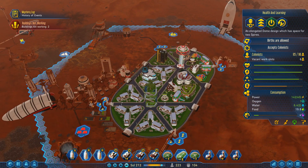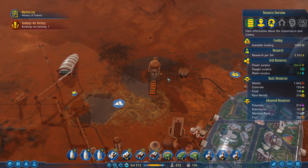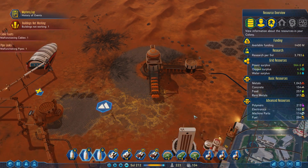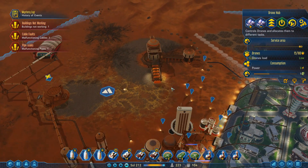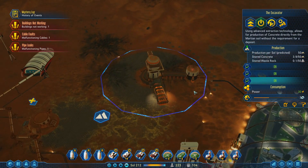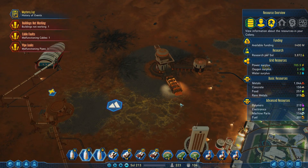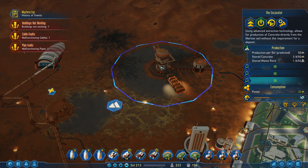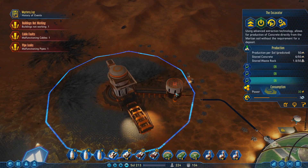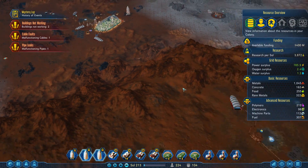This has vacant work slots but everybody is full up. Look at this thing go — are you keeping up with it? Looks like it. There should be concrete storage over here. This thing's pretty great — it's just going to do nothing but get concrete non-stop. That's pretty epic, kind of a fan of that.